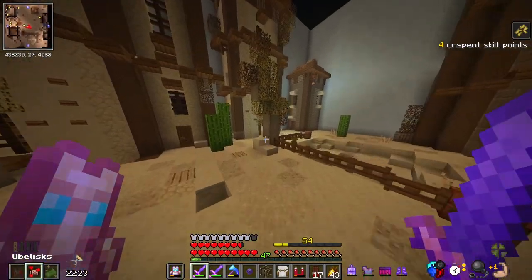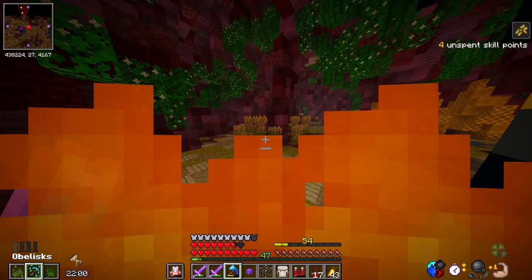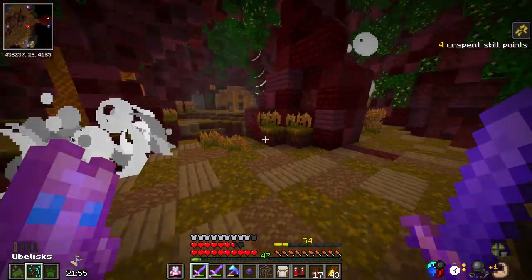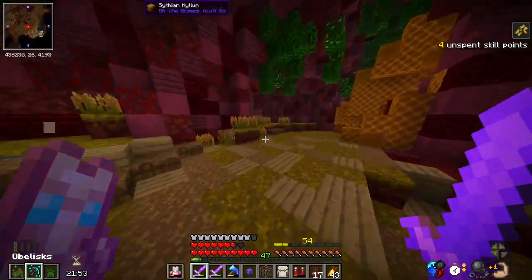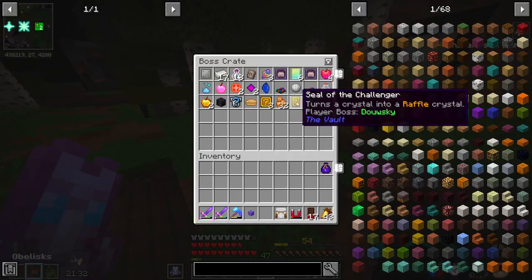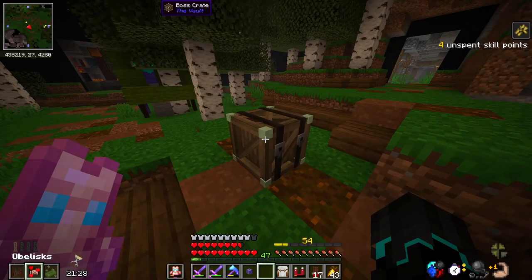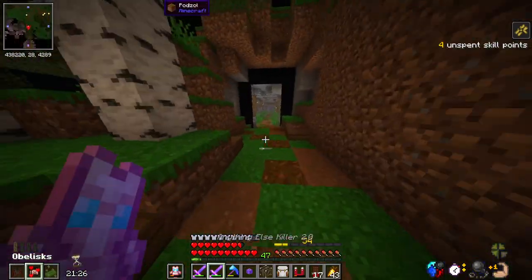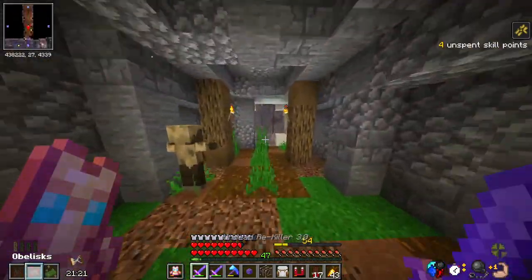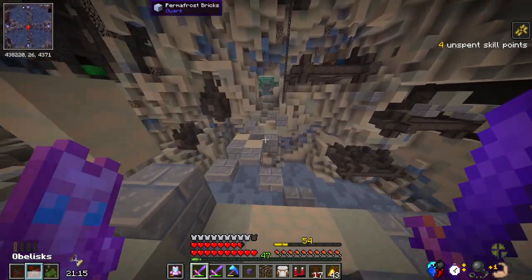That was worth it — definitely worth it. And there is our second obelisk — and another one. I definitely don't want to fight the boss in this room. Wait a minute — what did I just see? Soul of the Challenger. Seal of the Challenger turns a crystal into a raffle crystal. I have never gotten one of those. If I make it out of the vault with that, I'll be happy. I have been wanting those for a while.